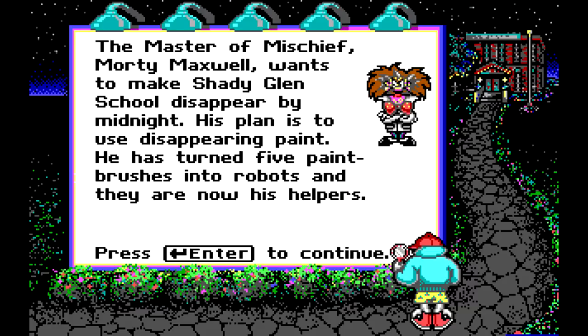The master of mischief, Morty Maxwell, wants to make Shady Glen school disappear by midnight. His plan is to use disappearing paint. He has turned five paintbrushes into robots and they are now his helpers. That guy looks like a deranged frickin' Dr. Wily or something. I was real messed up when I was little — I used to think that his huge bow tie was like a bra of some sort. Now that I'm looking at it clearly, it's a bow tie, but man, when I was a kid...